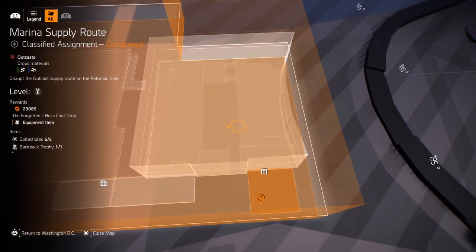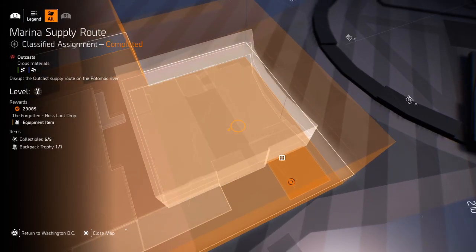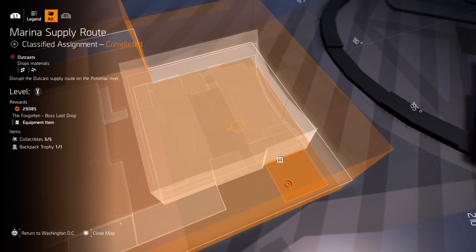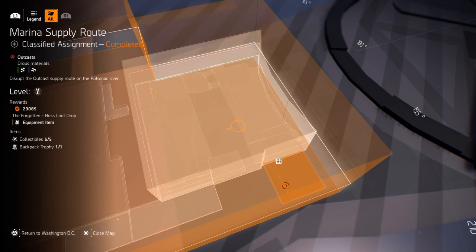Hello, Voodoo Bob here. This is Division 2, the new classified assignment, Marina Supply Route. It's just a quick video to show you how to get to the secret keyring, the backpack trophy. Let's go.